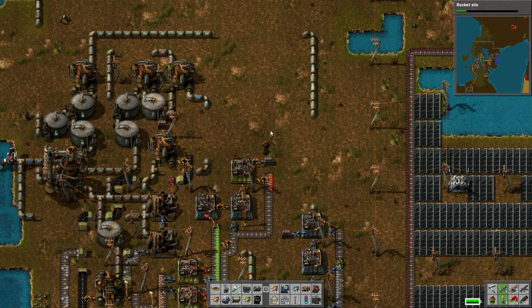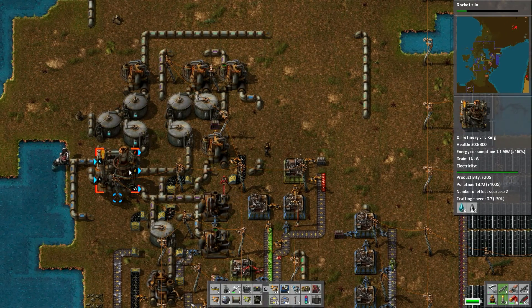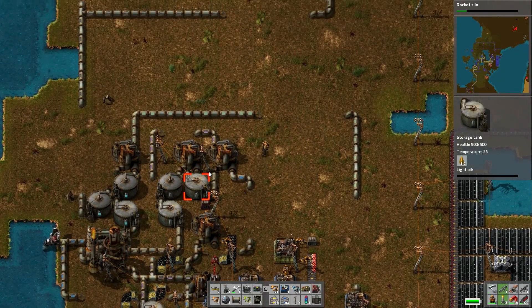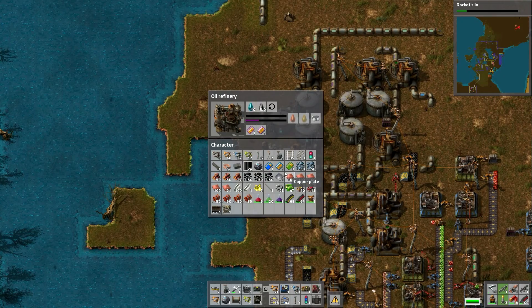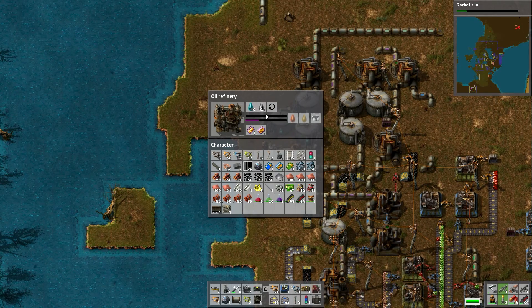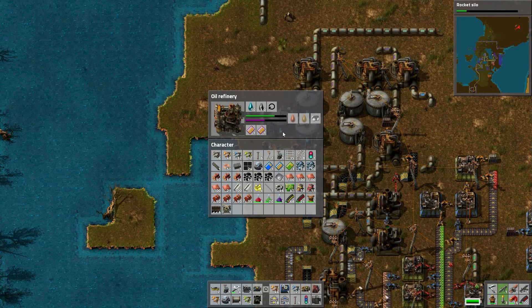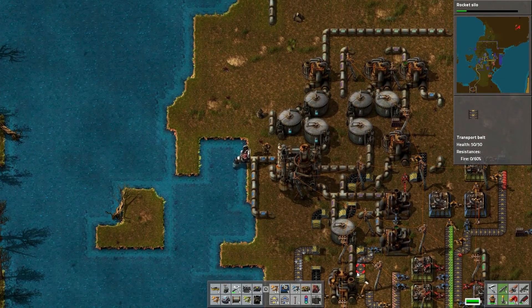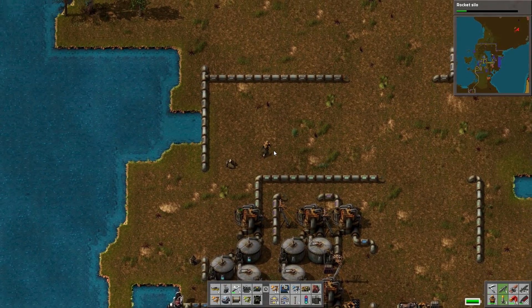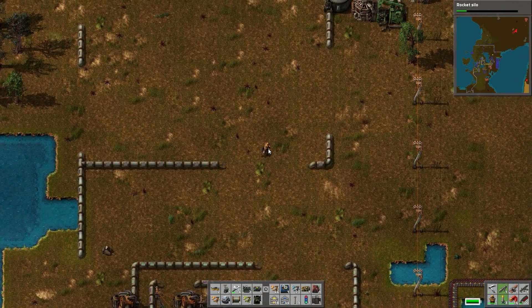Right now my bottleneck is... yeah, this. If I come over here, some pipes — I actually have the productivity modules here because I don't care how fast this thing is. And yeah, because my slowdown right now is plastic, so that's what we're trying to fix.